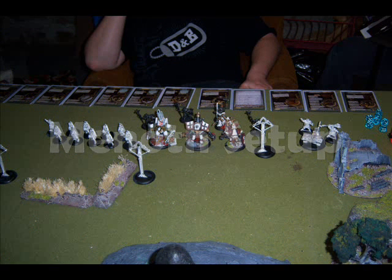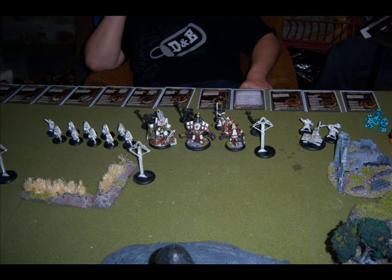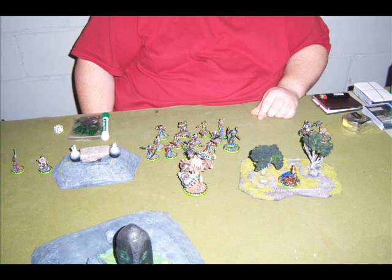Krix wins the roll and decides to let Jake and his Protectorate of Menoth go first and set up first. For Jake's deployment, he sets up his Rack's advanced deployment. He's got his Deliverers over on the left. Up front he's got the Avatar, the Crusader, and the Revenger, and behind them is Severius with the Hierophant. Behind them is the Choir, and off to the right is the Deliverer Sunburst crew. For Krix's deployment, we have the Pistol Wraith over to the left and a Scrap Thrall next to him. Up front is the Deathjack, and behind him is Captain Wrengrave and a full unit of Revenant crew.